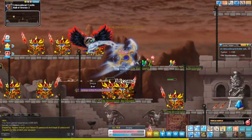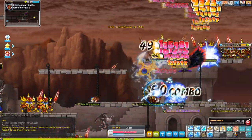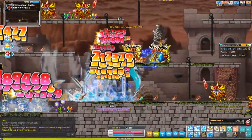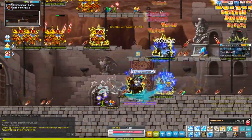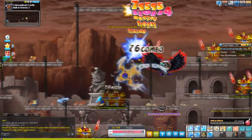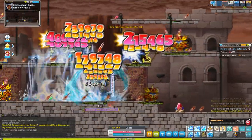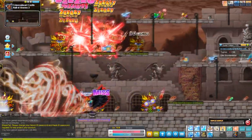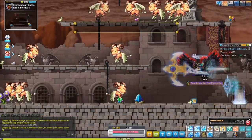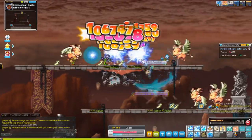There are four tiers of Golix jewelry: cracked (worst), solid, reinforced, and superior (best). When wearing four pieces of any one tier — earring, ring, pendant, and belt — you get a set effect. You can also use two pendants via the additional pendant slot to get the four-piece effect without wearing the belt, since the Golix belt is good but can be replaced with a starred Tyrant belt later on.